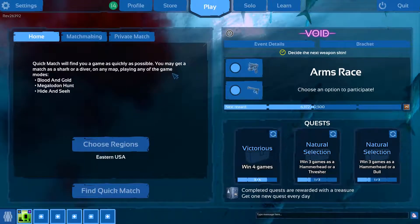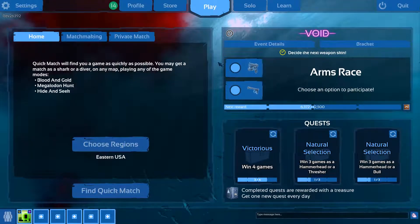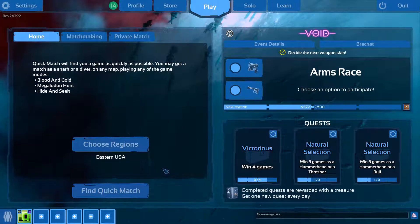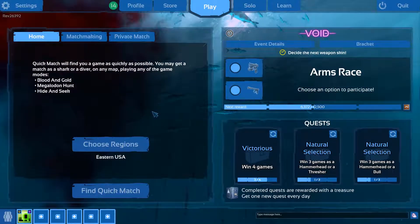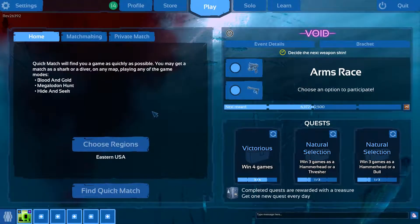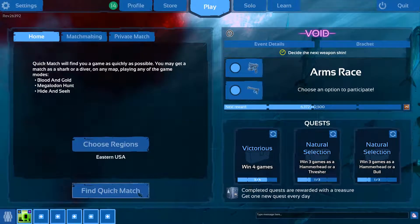I've actually only played this game a couple times. I've unlocked some skins, but I haven't played it much. It seems like a pretty cool game. Basically, you're a diver and you're trying to keep off these sharks from attacking this little drone that's mining out gold, and you're working for a captain. You have guns and everything protecting against these two sharks, and you can either play as a diver or a shark.